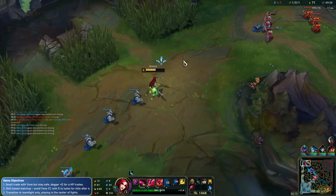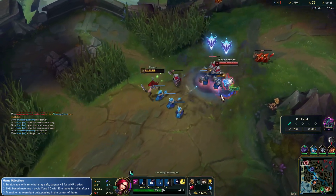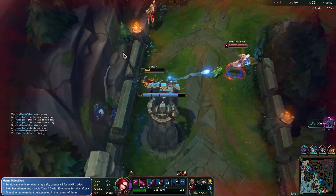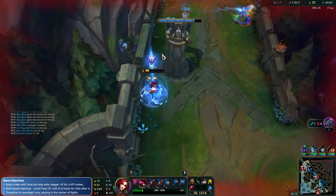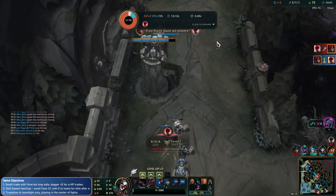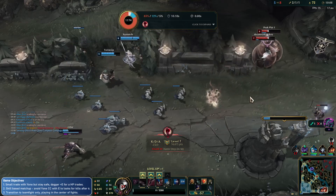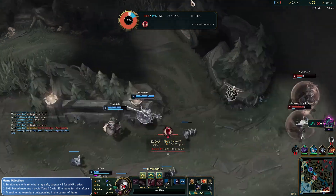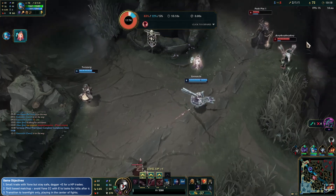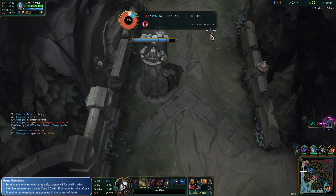I flashed too late. We get the kill at least, and we get our Heartsteel for that, which is pretty good. My flash was really bad — I should have flashed earlier, but he queued just in time. Gwen's here — does she have Ghost? She doesn't, so she's not going to be able to get in range. Nice run from Gwen. If she managed to cut off the Misfortune, then maybe, but this is too overextended. We get our Heartsteel, which I'm happy about.